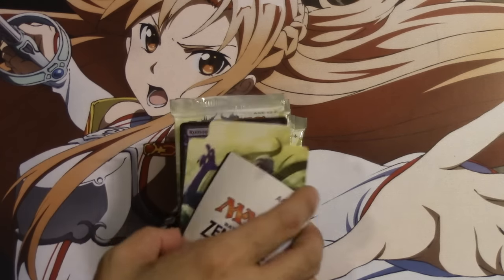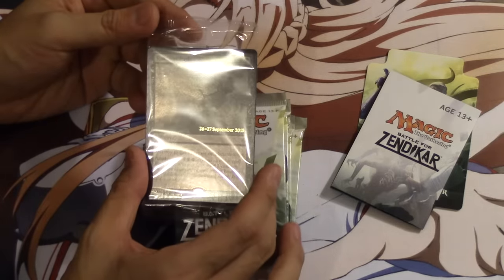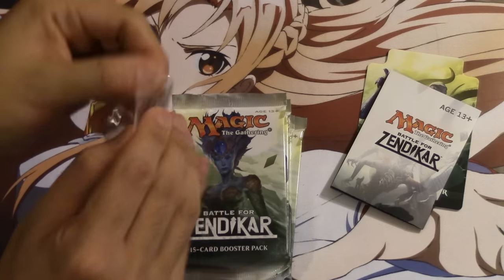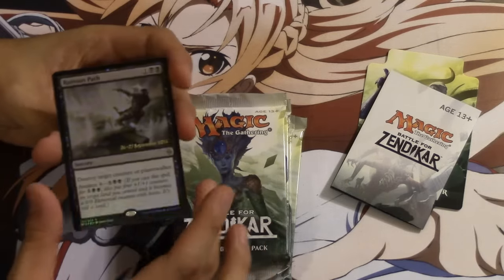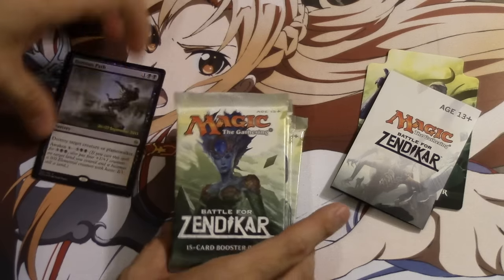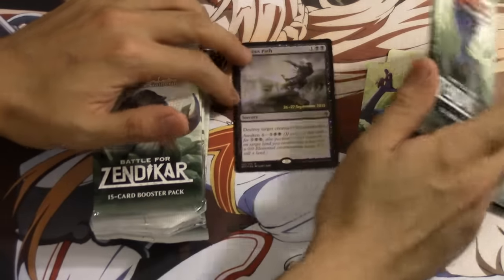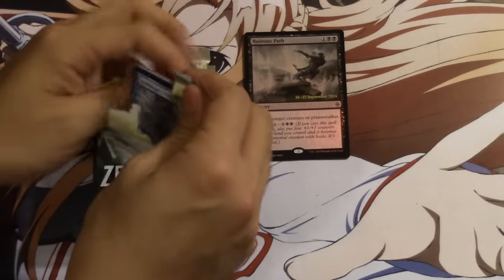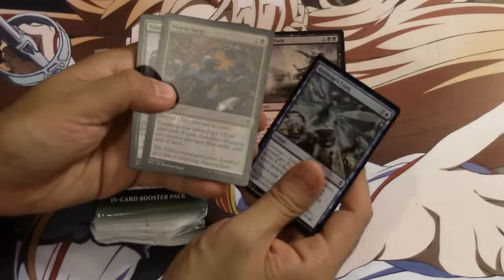It is a Zendikar dice, of course. And here we get a promo — I'm not sure if everyone gets this promo or if everyone gets a different promo. But I got Ruinous Path, which is the buy-a-box promo, and it's the Hero's Downfall. It does have the little stamp on it. I think maybe everyone has a different promo. Leave a comment below. I would say this is probably one of the better ones you can get, especially for limited — this is a bomb in limited.